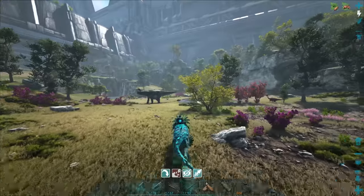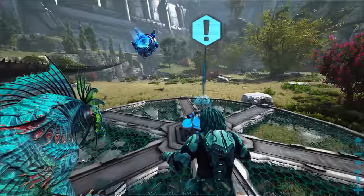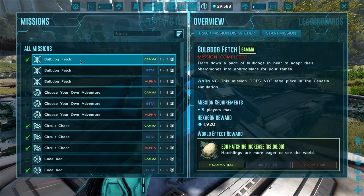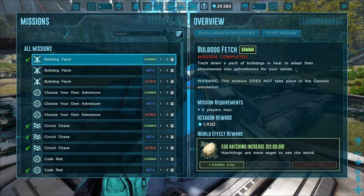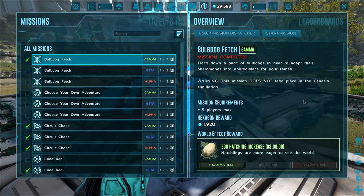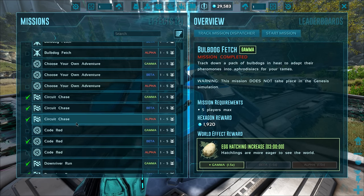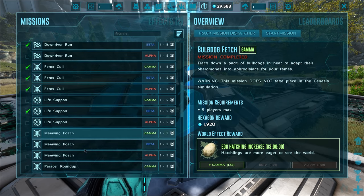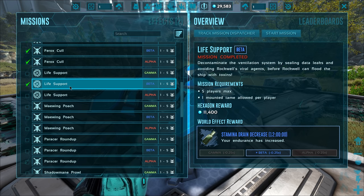I had no idea that was a netting and torporing mission. Does it say anything? These missions are so confusing because some of the wording doesn't really tell you what you're actually going to be doing. What's the wording on this one? 'Track down a pack of them in heat.' It doesn't say you're gonna need torpor weapons or something. They really should have a note saying 'requires torpor weapons.'